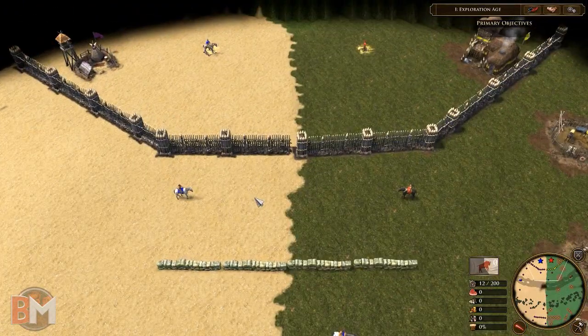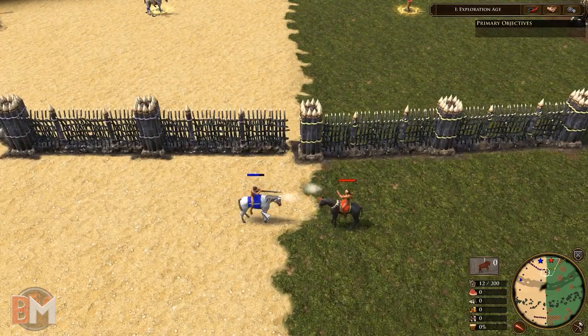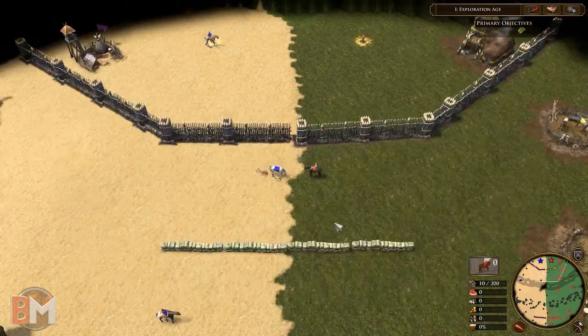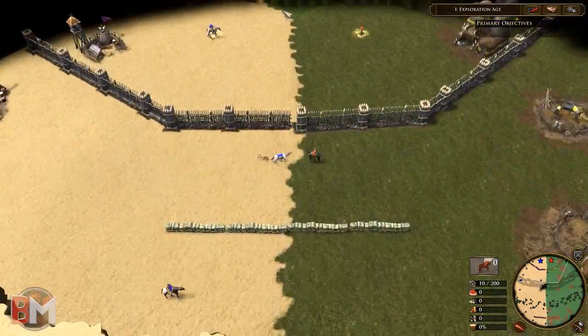We still have two fights before the finale. Now we're watching the rifle rider against the musket rider. It's a quick fight — the Iroquois take it again.